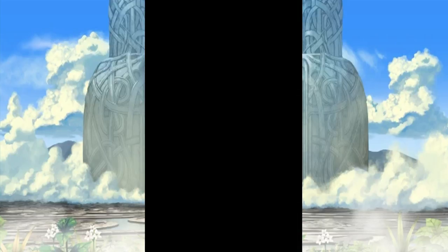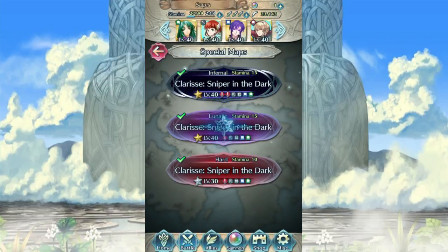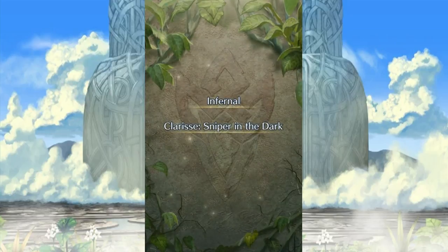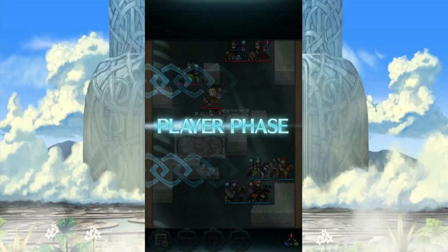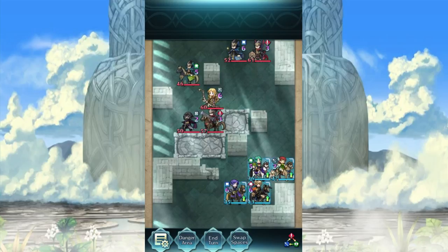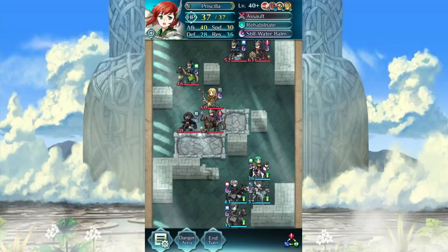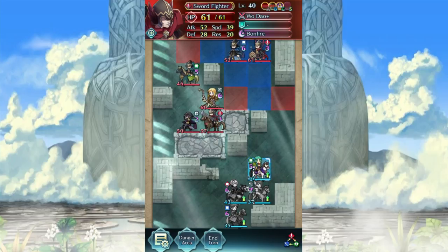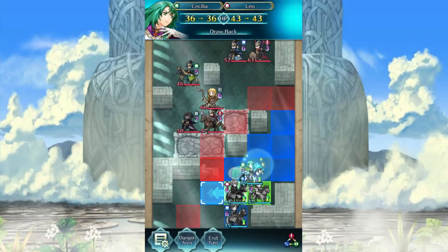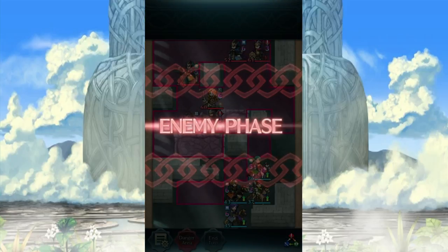I'm going to try and replicate it here. If I can't replicate it on the first go I'm going to be out of stamina, so I do apologize. The reason we're going to have problems with horse emblem is because of that unit over there — this guy up here has Panic Ploy, which means all of my units in the line underneath him are going to be affected by that. This is not going to be fun, to say the least.